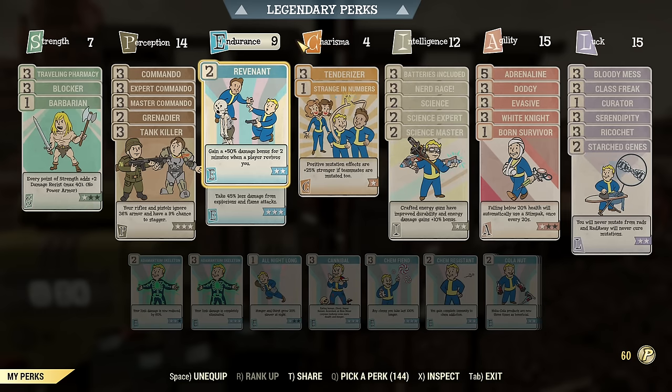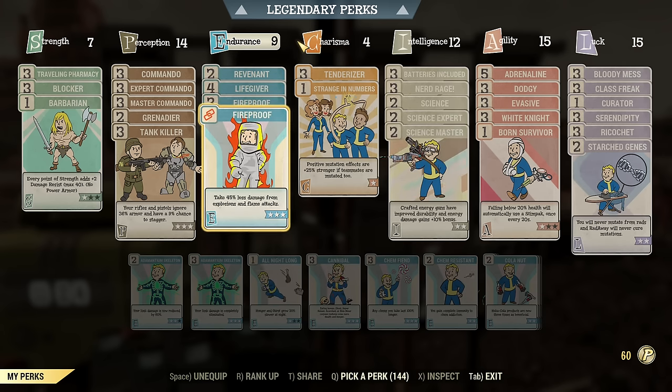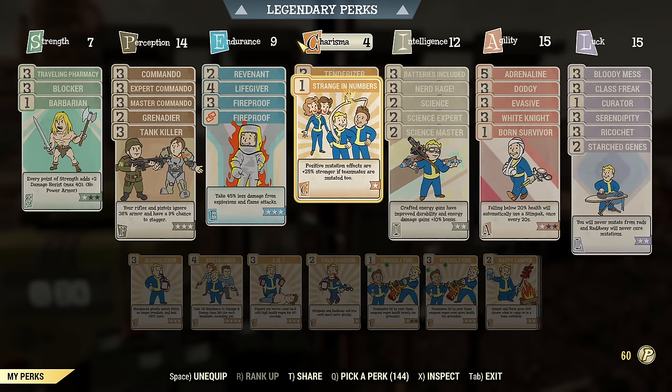Revenant is a cool perk that can give you extra damage when you need it — that's for boss fights. As you probably notice, I do not emphasize VATS in this build, and there is a good reason for that which I'll explain in the gear section. Then there is Life Giver and Fireproof for extra tankiness. Even if you don't have any fire resistance, you should be able to face most fire damage with this build. Then we have Tenderizer and Inspirational under Charisma to improve our damage.